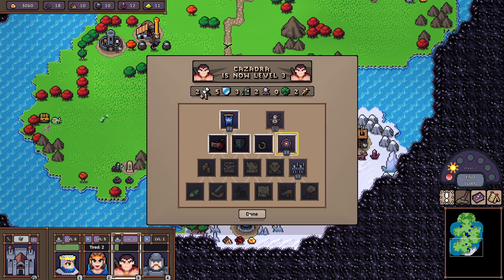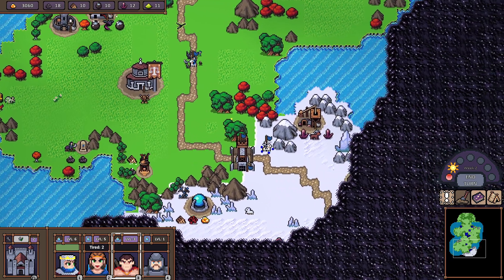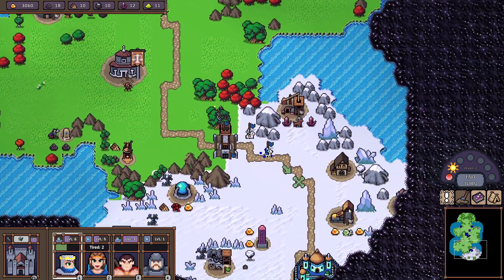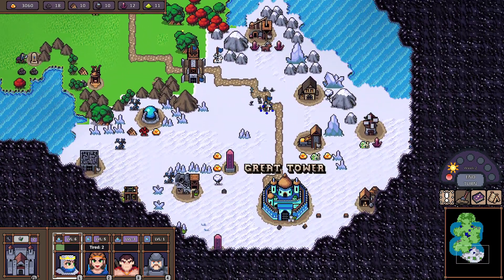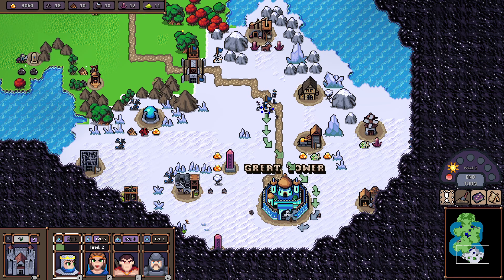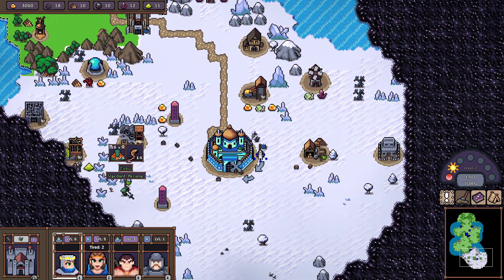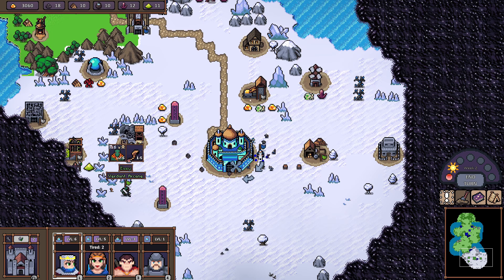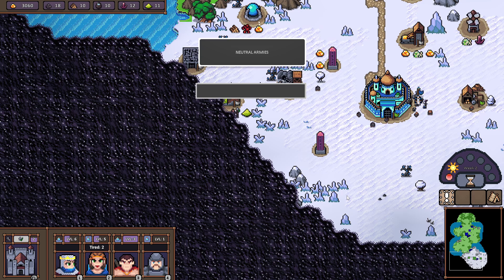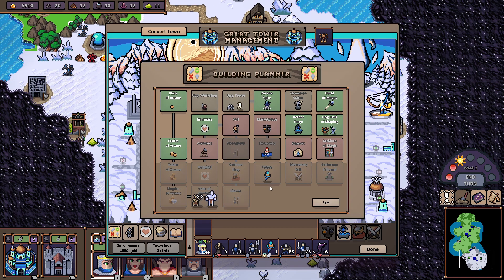We actually broke through! Let's get Archery since he's specialized in archers. Let's move through — we might just be rushing down our enemy here. I don't know where he is, but there he is — wait, that's not his main force.